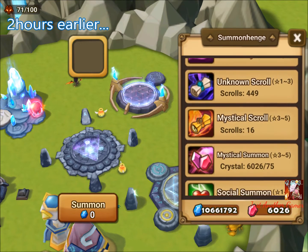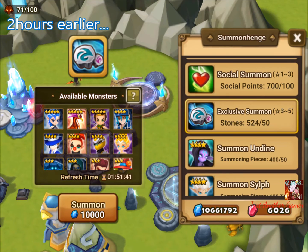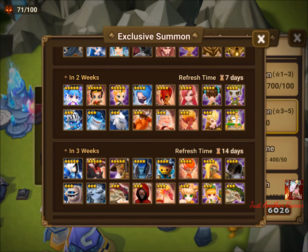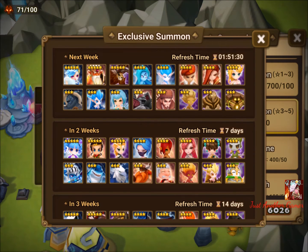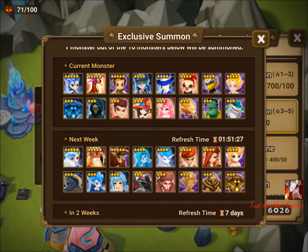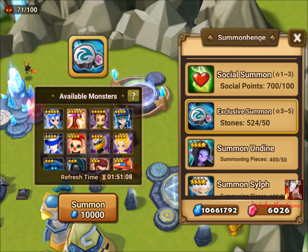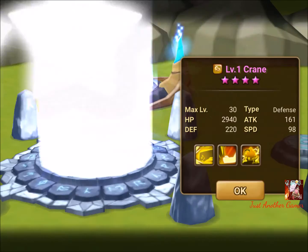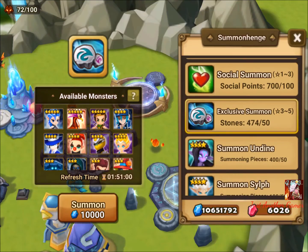Hey guys, I'm doing the summoning stones before the cycle changes because overall I feel there's more I want from this cycle compared to the next few. The next few cycles' nat 4s are either ones I already have, except maybe Tyrone. I have 10 tries so let's pop all 10 in and see how many mystical scrolls I'll throw in later. The last time I did this I didn't get much — all nat 3s from around 19-20 scrolls.